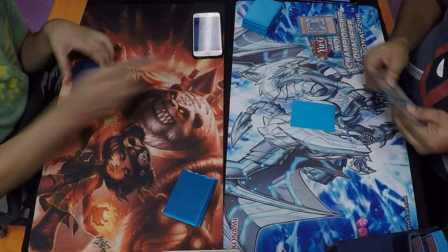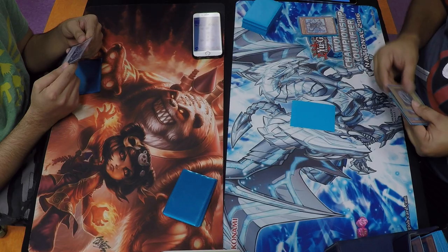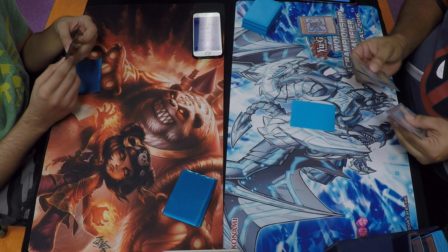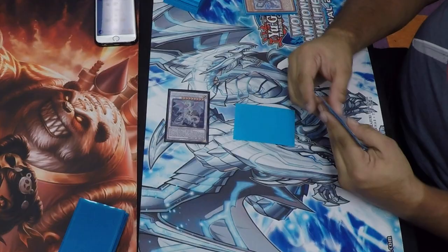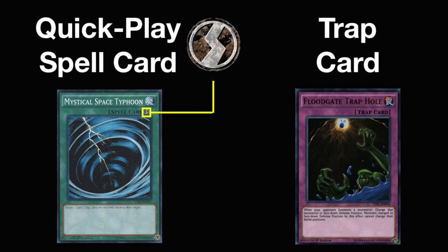The draw phase is the first phase of your turn. During the draw phase, you draw one card from the top of your deck. If you cannot draw a card during this time, you immediately lose the duel. After you draw, players have the ability to activate quick play spell cards and trap cards before moving into the standby phase. Both players are allowed to use quick play spell cards and trap cards that were already face down on the field for one turn, and the turn player is allowed to use quick play spell cards from their hand as well. It's important to note that the player who goes first does not draw for their draw phase on their very first turn.